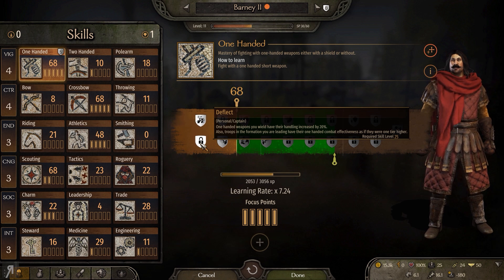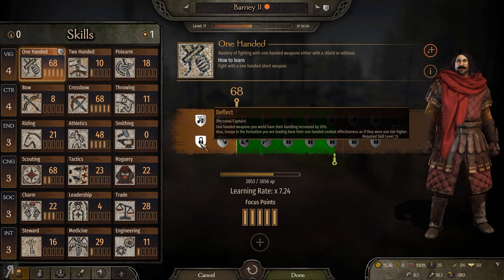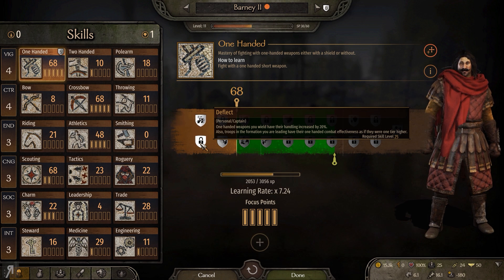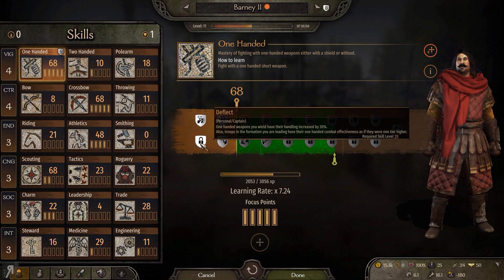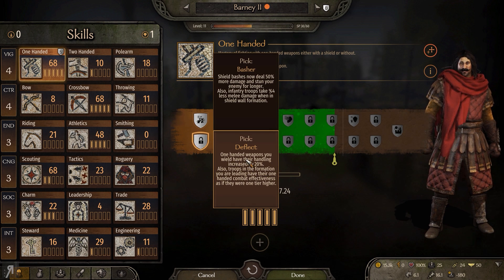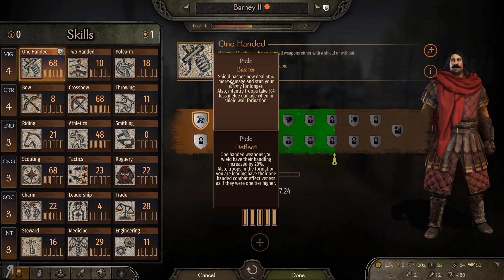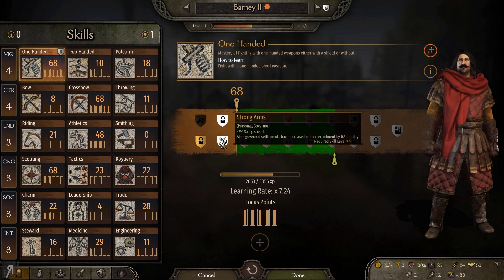One-handed weapons you wield have their handling increased by 20%, so you're much quicker in terms of fighting in general. And troops in the formation you are leading have their one-handed combat effectiveness as if they were one tier higher - I guess that means all of your troops if you're solo. I'm actually going to be taking Deflect even though Basher is really fun because of that additional stun benefit, just to see how it goes.